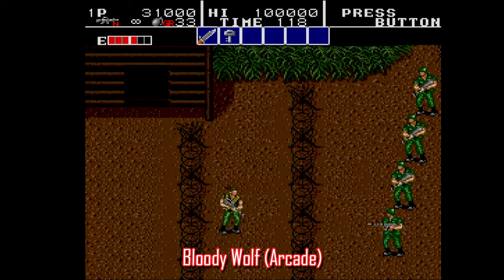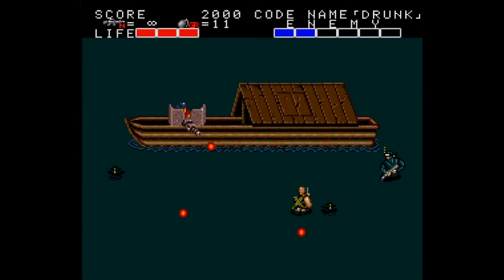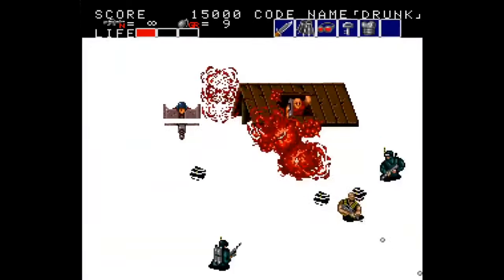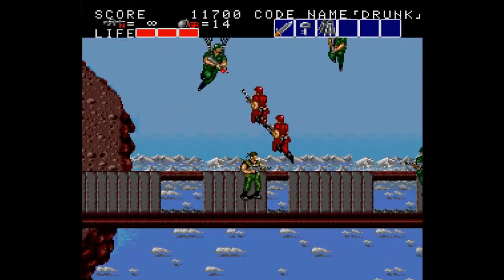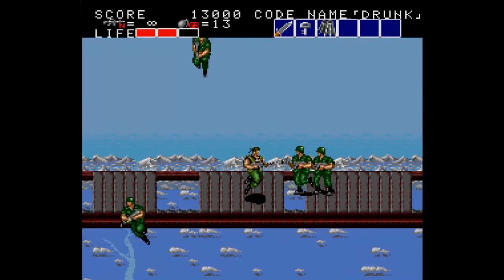Bloody Wolf was originally made for arcades back in 1988 by Data East, and it was ported only to the TurboGrafx in June 1990. As you can see, it's your classic military motif popularized by Contra, where you've got two dudes in camo running around shooting stuff. The viewpoint is top-down, but you can still jump over things, which makes this play a little more like a side-scrolling run-and-gun instead of other top-down games like Commando.